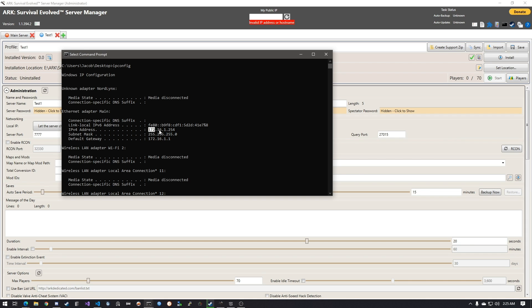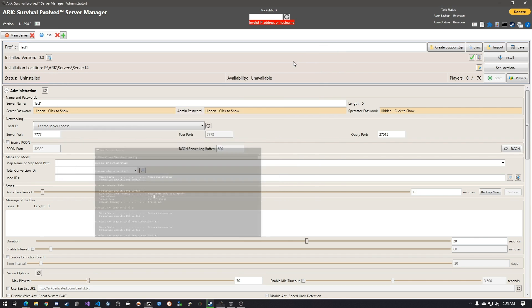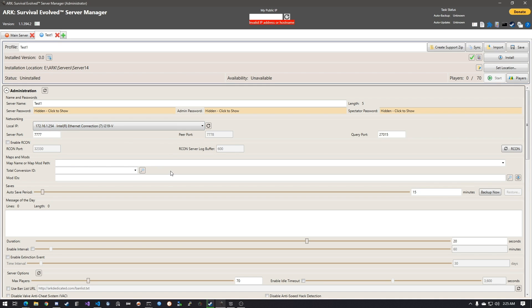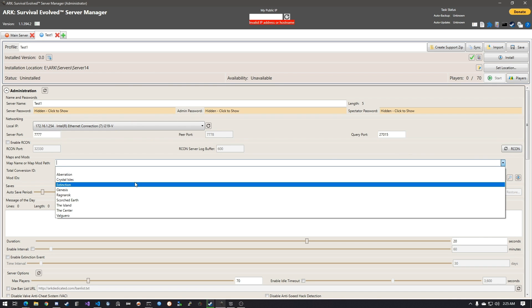You're going to want to get your Ethernet or wireless IPv4 address — it doesn't matter which, but you need your machine's IPv4 address, which is probably going to be 192.168.1.something. It's probably only going to be one, but if you have Hyper-V you might have another. I'm going to pick the one ending in 1.254.